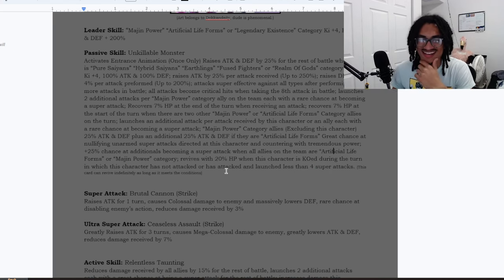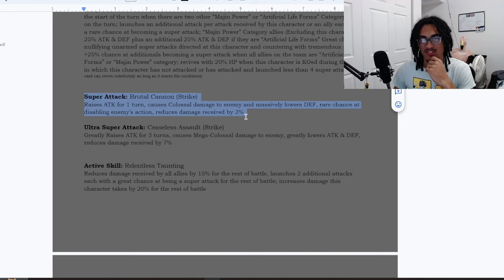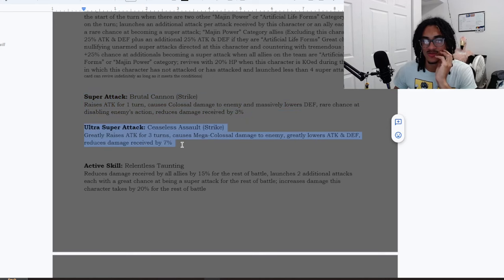His 12 Ki super attack, Brutal Cannon, is a strike-based super. He gains 30% ATK for one turn, does colossal damage, massively lowers the enemy's DEF, has a rare chance to disable enemy action, and gets 3% damage reduction. His 18 Ki super, Ceaseless Assault, is also strike-based — he gains 50% ATK for three turns, does mega colossal damage, greatly lowers ATK and DEF, and gets 7% damage reduction for that turn.